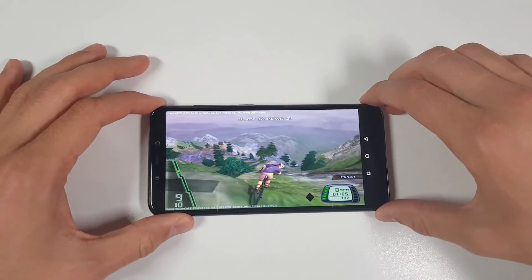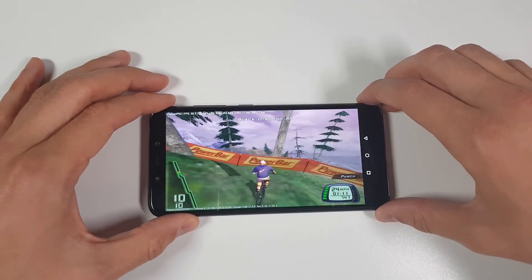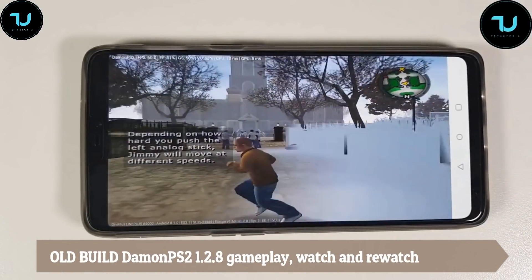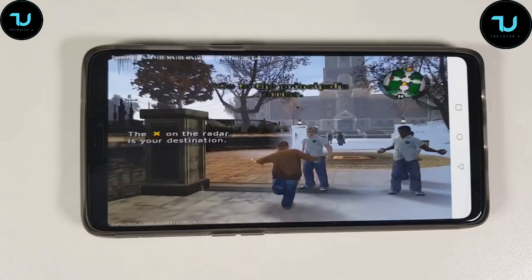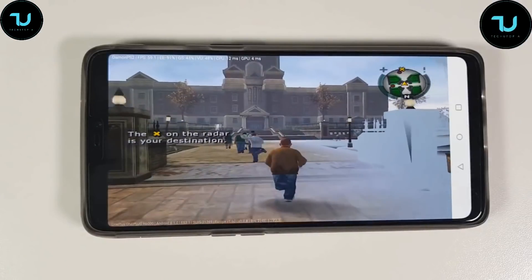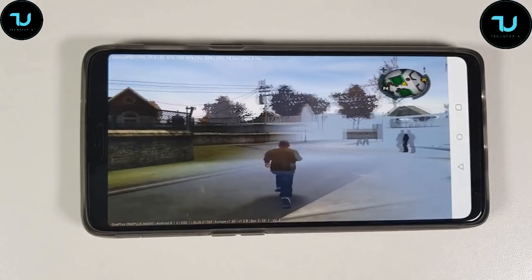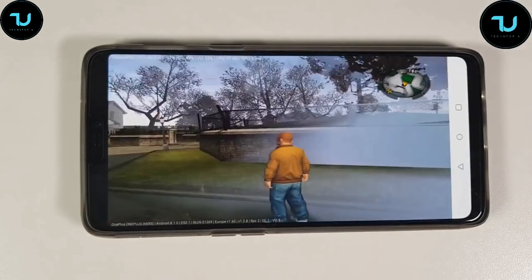In the description you'll find buying links for the Pocophone F1 — best smartphone under 350 dollars. The Xiaomi Mi 8 is right now around 400 dollars. Back to Bully — those glitches are still not fixed unfortunately. The game is demanding and huge, but it's still running here on the OnePlus 6. Not bad.